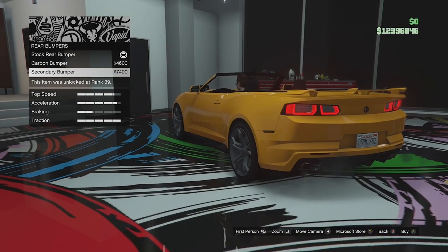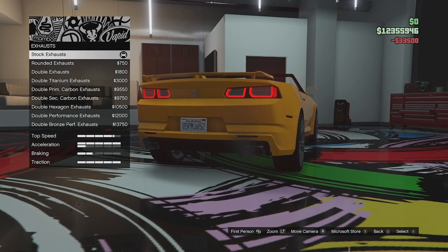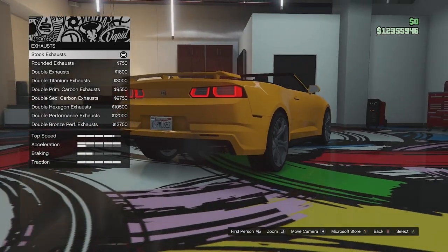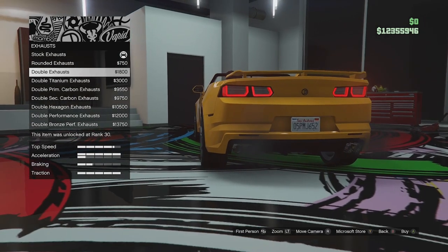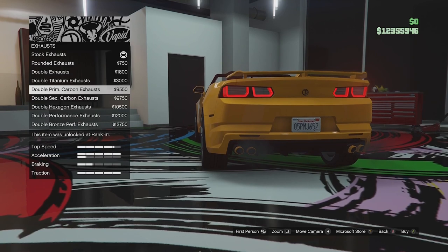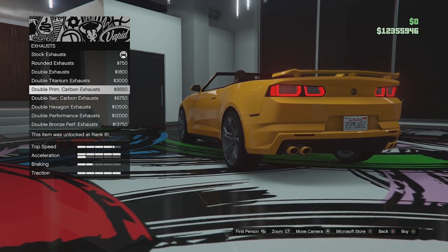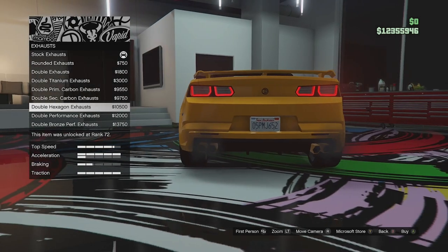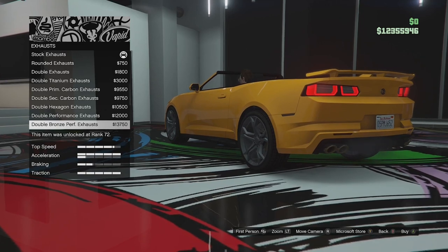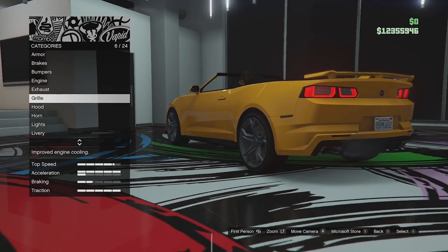For the rear we have stock, carbon, and secondary. I like the secondary so we'll go with that. Engine — we'll just upgrade that fully. Exhaust options: we've got square Camaro-looking exhausts, rounded versions, quad exhausts, titanium, primary tipped, hexagon ones, performance exhausts, and bronze ones. I'm going to leave them stock — I'm a big fan of square exhausts on Camaros.